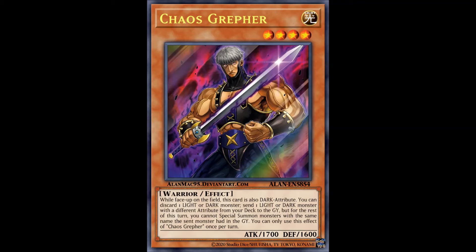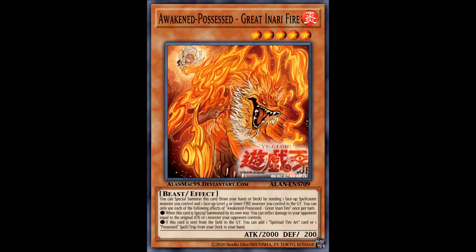Next up we have the Charmers, who actually got lots of new support. First up is the Awakening Possessed lineup of monsters. All of them are level 5 monsters with 2,000 attack and 200 defense, and they can special summon themselves from the deck by sending a face-up spellcaster monster and a monster of the appropriate attribute that is level 4 or lower. They have effects when special summoned and when sent from the field to the graveyard. For instance, Great RE Fire is great for burn-dedicated decks along with searching out Spiritual Fire Art or the pieces of back row for the archetype. All of them have the same floating effect but search out their respective attribute's Spiritual Art and the Possessed spell or trap cards.